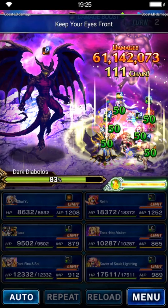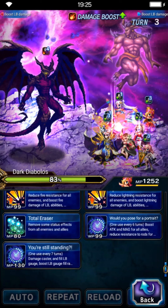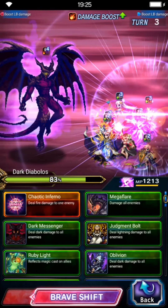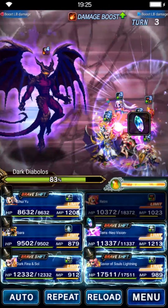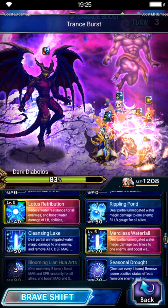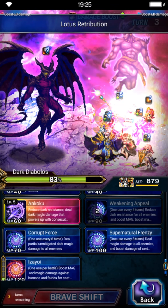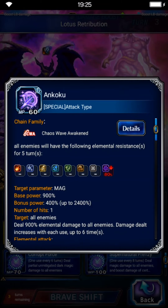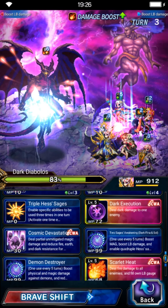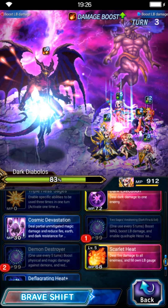For turn three, this is a setup turn. Use two of Rem's cooldowns for Lord Imperil and limit gauge fill. Terra shifts to her brave form and does setup: Magic Take, Power Release, Fire, and Transfer. For Shui, use only Lotus Distribution since we did her cooldowns at the very beginning. Ibala is in the same situation — use only her cooldown. For Soul and Dark Fina use two of their cooldowns: one for magic boost and limit burst damage boost, another for demon killer buff, with remaining actions being Chaos Wave Awaken chains.